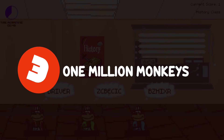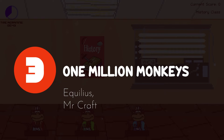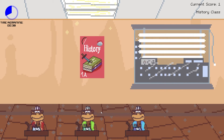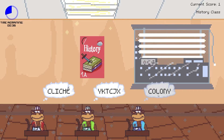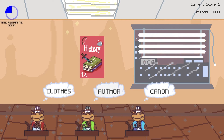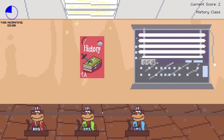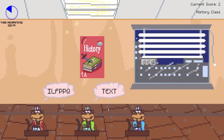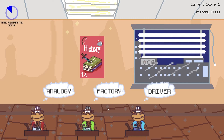The Infinite Monkey Theorem states that if a monkey were to type randomly on a typewriter for an unlimited amount of time, at some point they would write Shakespeare. One Million Monkeys takes this theorem and turns it into gameplay, where monkeys type words and you have to select the ones that apply to the subject so they can write your essays for you. It's a very unique concept that fits perfectly for a game jam, makes for a very enjoyable time, and the difficulty ramps up nicely so it doesn't get incredibly hard. It'll be very interesting to see if this idea can be expanded on in the future.